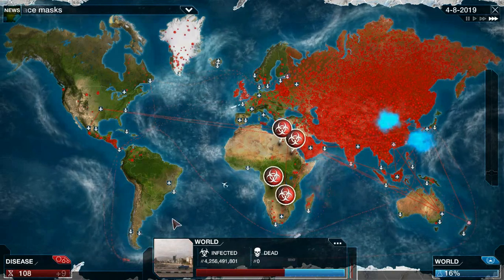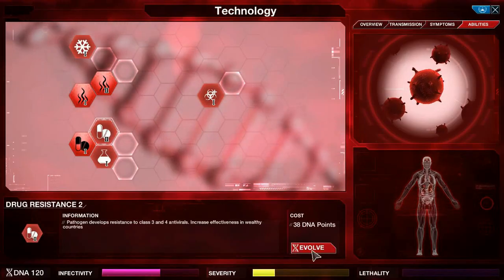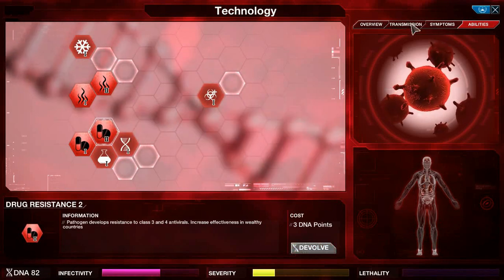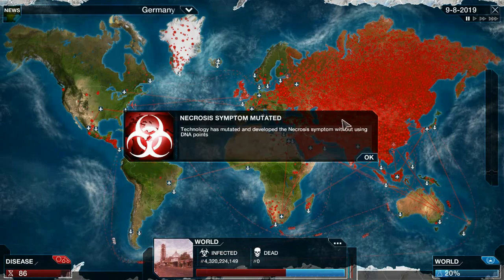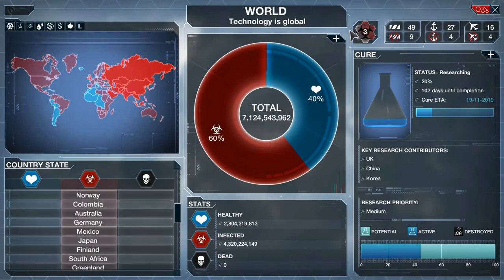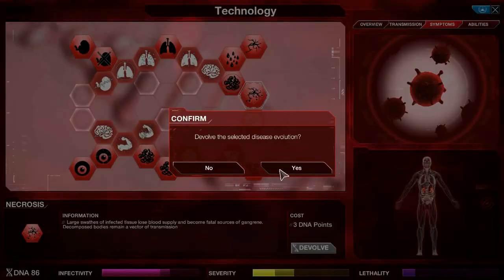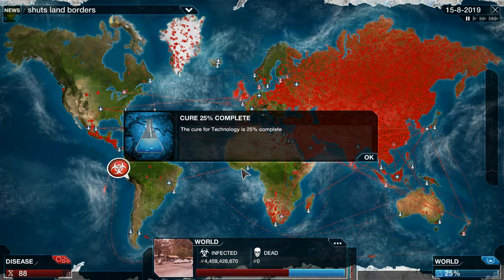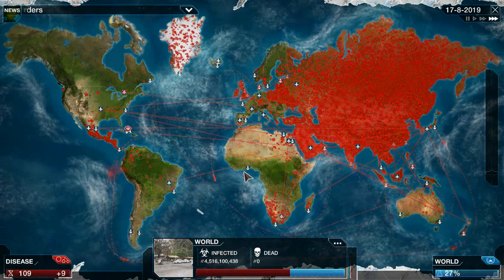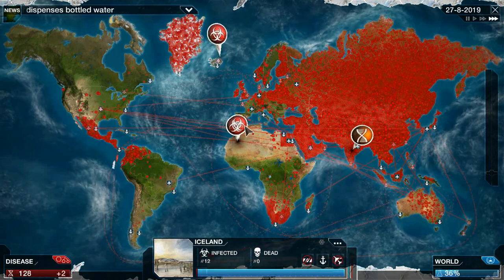I'm just trying to save up a whole bunch of DNA points. I'm going to get Drug Resistance 2 and then just save up, because I need a lot of DNA points. Necrosis just mutated — how many countries do we have infected? We still don't have every country, and they're going to start working on the cure really fast if we keep that, so I'm going to devolve it. We really want to get Iceland — there we go, Iceland is infected.